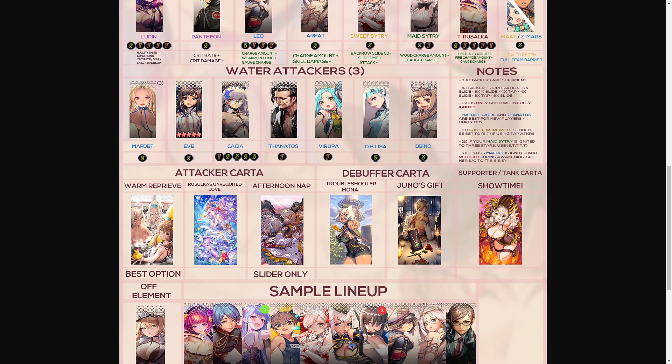A tip for Oracle Werewolf: run her on a slide and tap skill order if you are using tap attackers such as Thanatos and Virupa. A tip for Made Citri: if she is ignited to three stars or more, use slide and four taps for her skill order. For Math That: if she is ignited and without Lupin's awakening, set her skill order to tap and four slides.